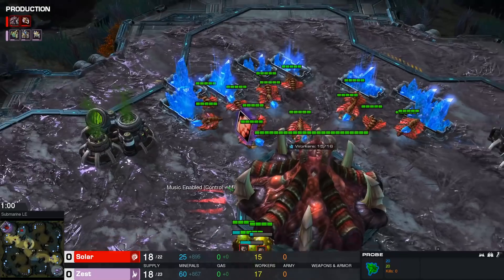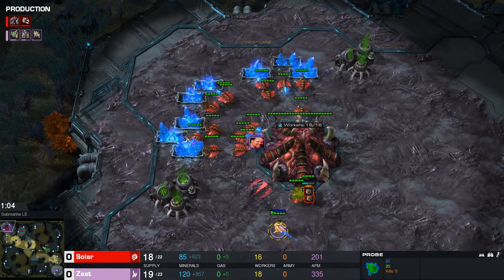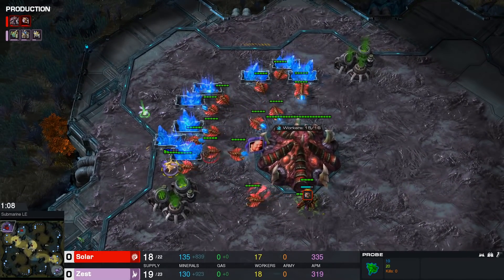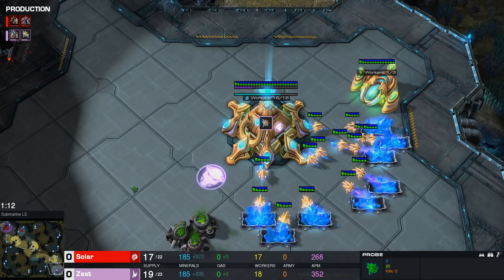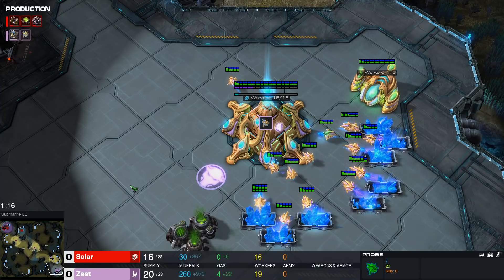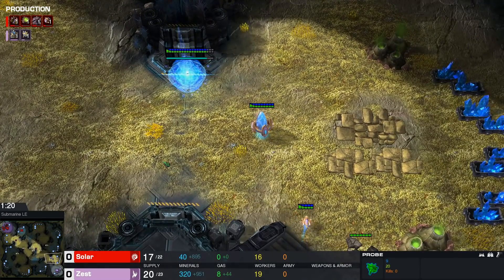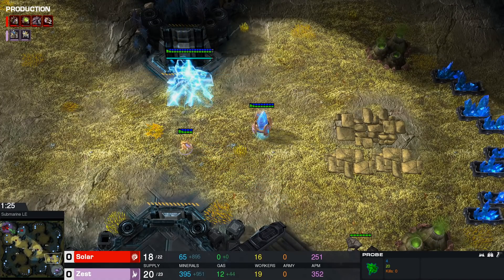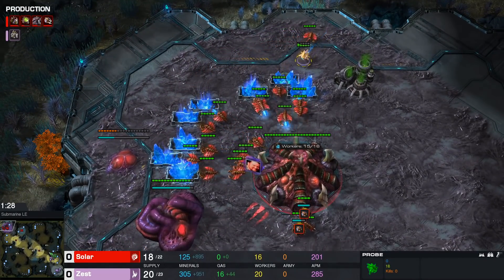As we have Solar over here, he should be very familiar with the playstyle that Zest has. Zest has two main build orders that he mixes up in random order: the 3-gate DT with 4-adept opener, and the 8-adept or 12-adept — just the Glaive adept build, the 4-gate Glaive adept. Both of them look very similar from the Zerg perspective.